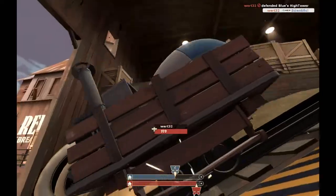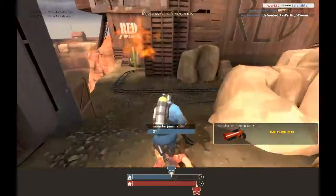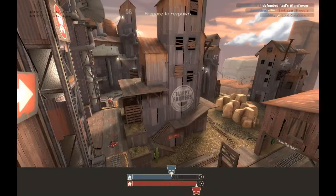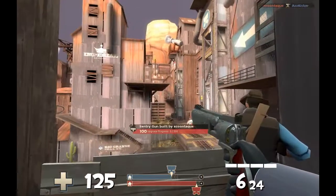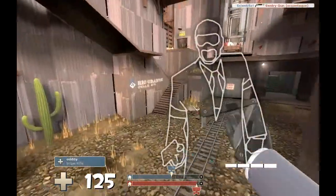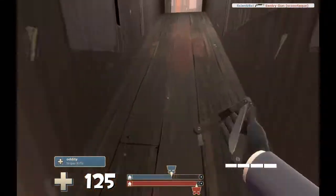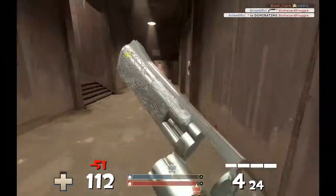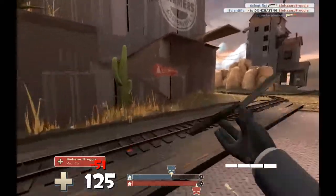I try to push the cart and figure the soldier is being reckless, so I don't DR my death — a poor decision on my part. We're putting out some good defense though; we have to push our cart without them pushing theirs. I see a sentry and shoot at it. I see a medic and go for what I call the most epic blind stab ever, and I fail miserably — so I just shoot him twice. I was planning to shoot him in the back with the Ambassador the whole time.